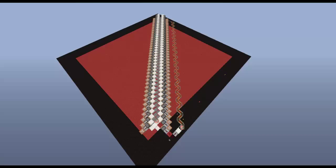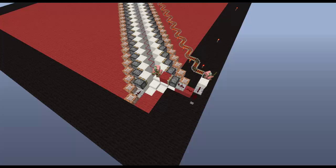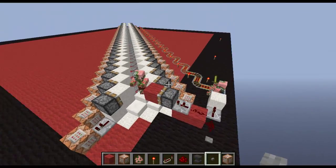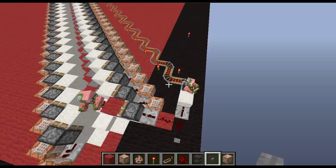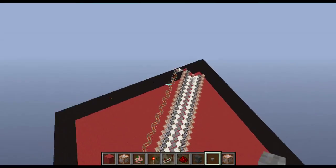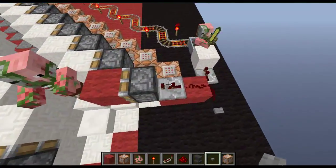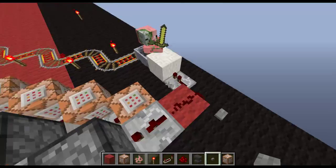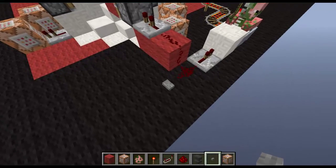Hey guys, welcome back. This is another command block tutorial — this one is on a player mover, the fastest one around. I've got two guys to help me: George the Pigman and George the Pigman's brother. The test is: one goes by minecart rail and the other goes by my mover. I've set the piston to push one tick later because it takes a while for the minecart to start up — so let's see who wins.